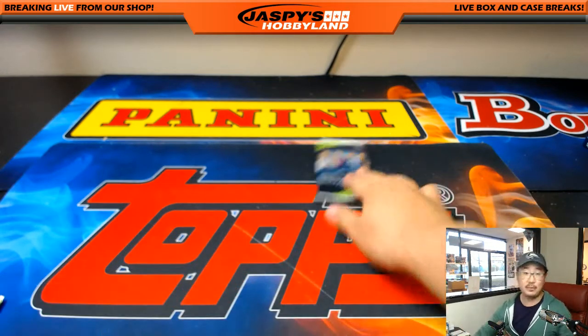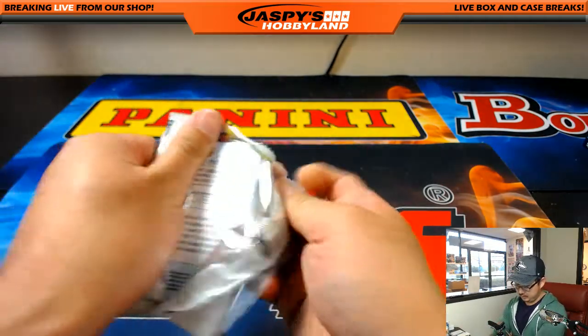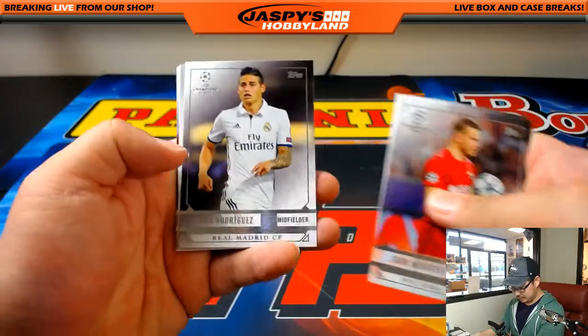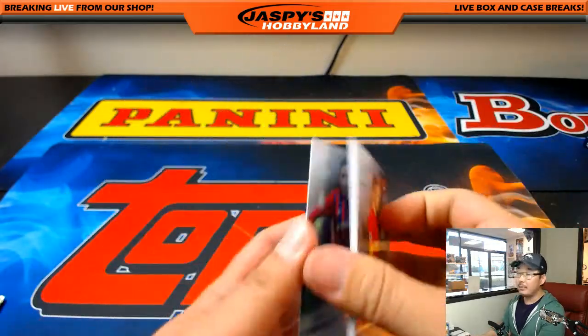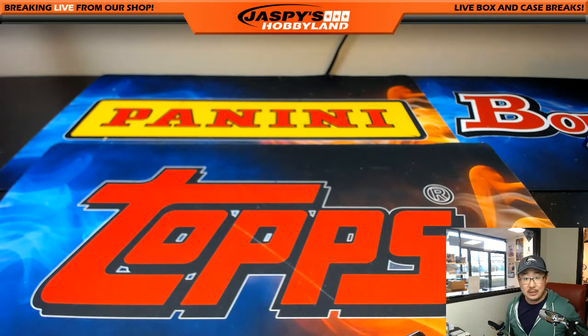All right, last but definitely not least — Bulldog Fan. Good luck, sir. Maybe we can find a low-numbered insert. There's James Rodriguez. Alexi Sanchez. Unfortunately not, but there's your pack — nice insert though. And that's it, folks. That was random pack break number five for Champions League Soccer from JazbysHobbyland.com.